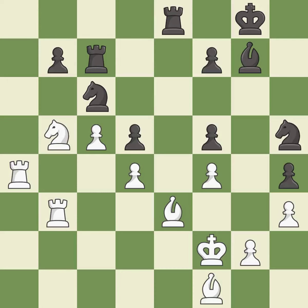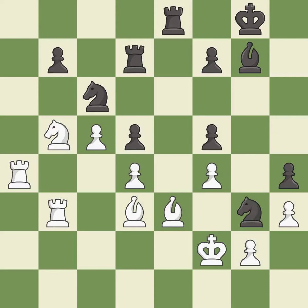This moves the rook to safety. This threatens to take an outpost with a knight — it is good. This moves the bishop to a more active square, making it gain scope — it is good. This defends the attacked pawn — it is excellent. There was only one good move in that position. This misses an opportunity to fork pieces — it is a miss.